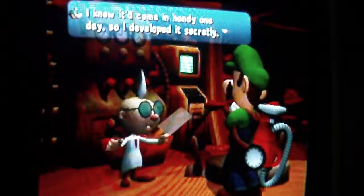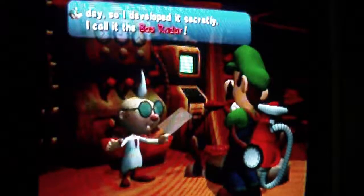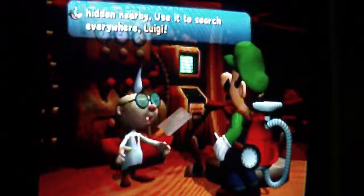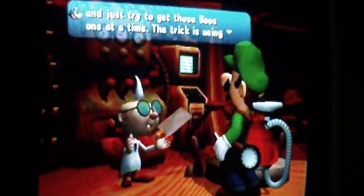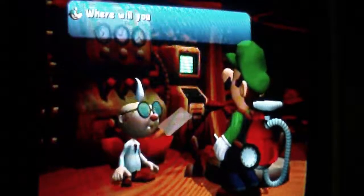Professor Gadd says: 'I knew it would come in handy one day, so I developed it secretly. I call it the Boo Radar.' The Boo Radar? Really? 'The Boo Radar will flash red when something round, like a Boo, is hidden nearby. Use it to search everywhere, Luigi.' Alright. The trick is using the control stick and the C-stick together.